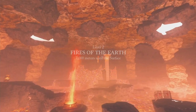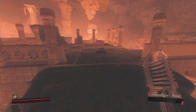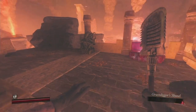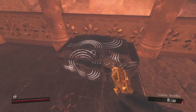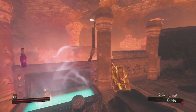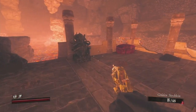Next section is Fires of the Earth — 7000 meters until the surface. When you spawn in you'll notice some chests — this is your reward for completing each section. Go ahead and pick your poison, whatever weapon you like. There are two chests: usually one gives weapons and one gives perks, but sometimes you get a mixture of both.